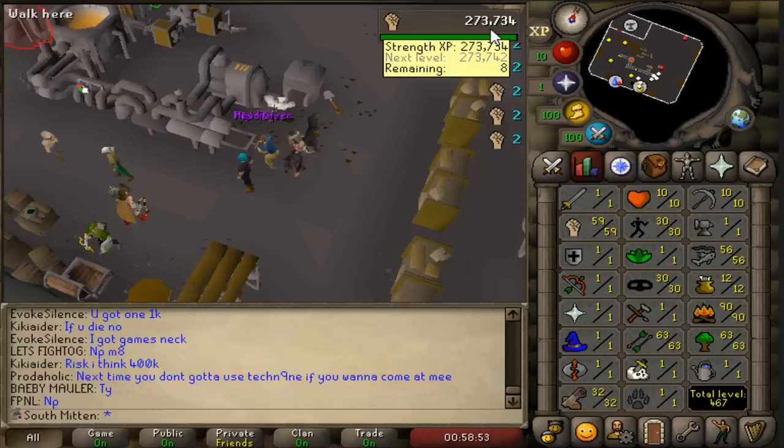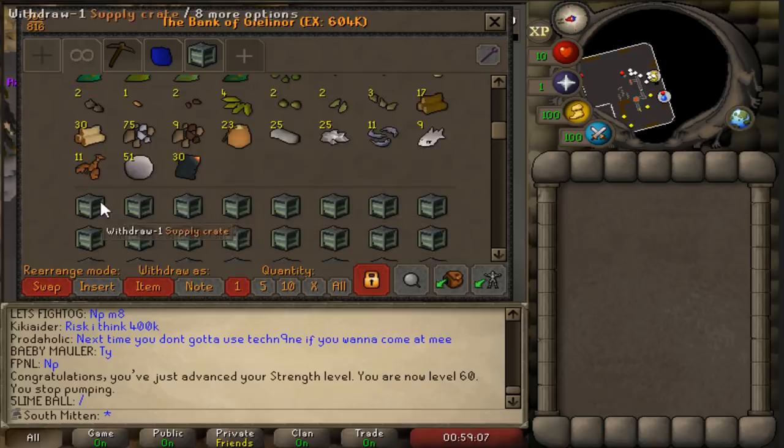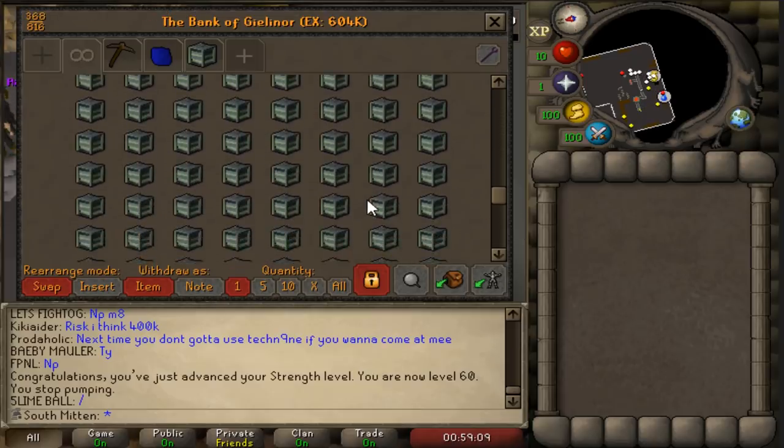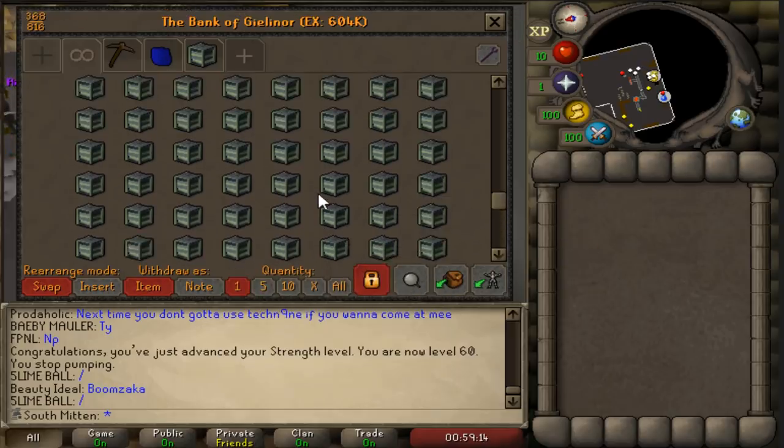Here it comes — 60 strength in one, two, three, now. Alright, the next thing is to open up all of these crates. We have quite a few that we've gathered. I can't remember exactly how many, but we can quickly find out.